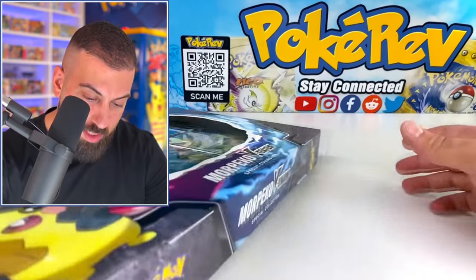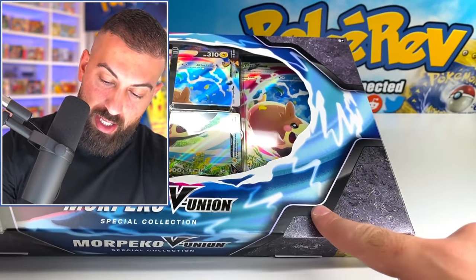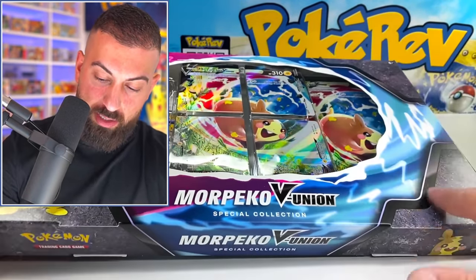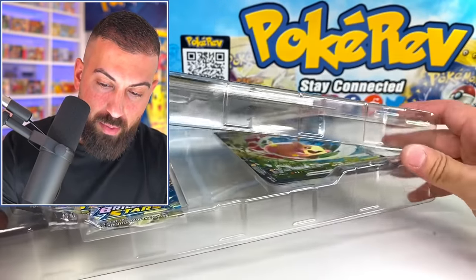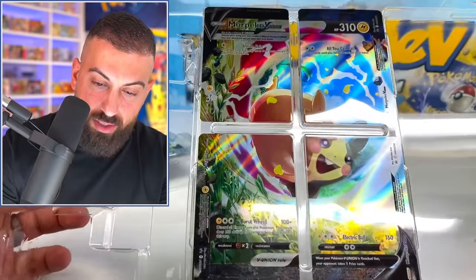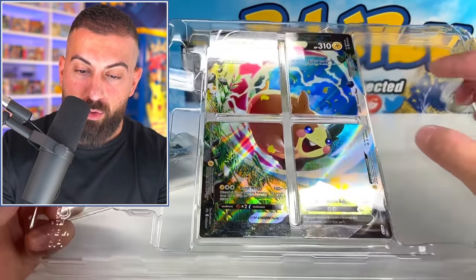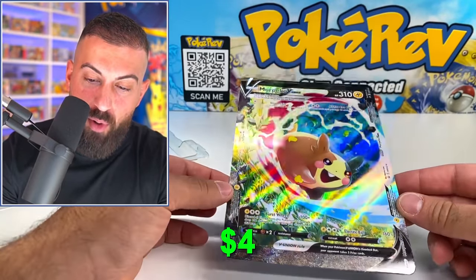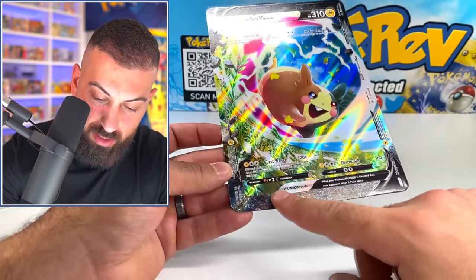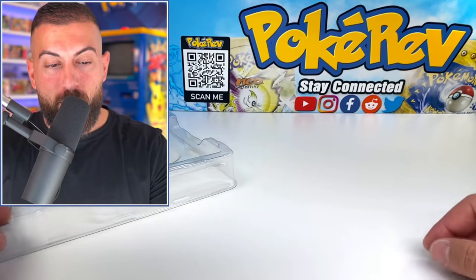The final boss is going to be the Morpeko V Union. What was interesting with this is that it has like texture — it's very like... it feels like rocks. Like a grit feel to it, like a skateboard. We got a decent amount of stuff in here. You guys can pretty much see them — put them together and you got a big old Morpeko V Union. I like this attack: All You Can Eat — because I'm pretty hungry right now too. And we got this big old Morpeko V Union Jumbo card — that has the texture too. Lots of Jumbo cards today.